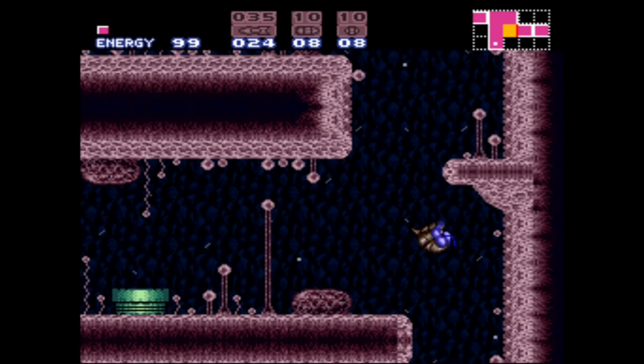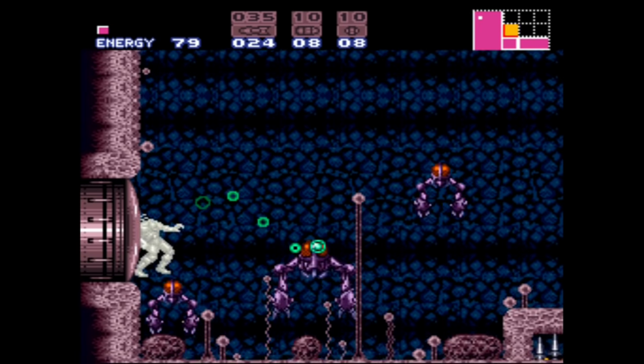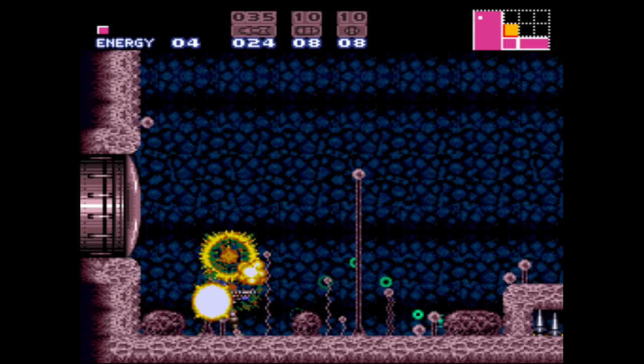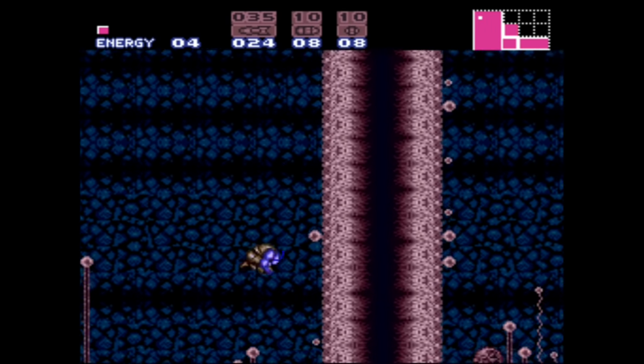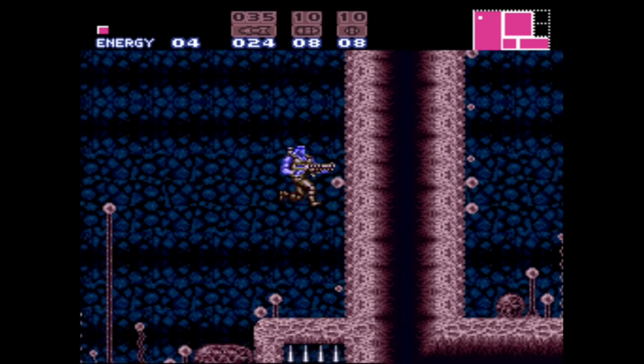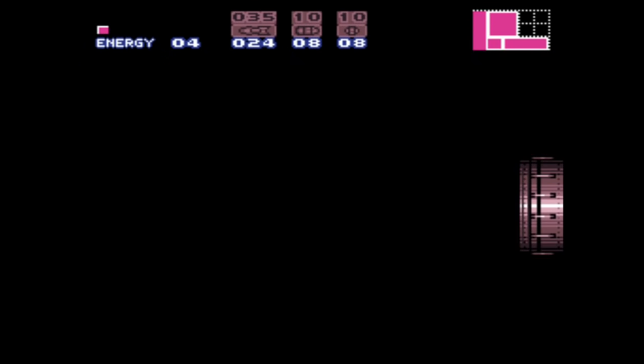We have enough energy to risk it. Let's do it — to the side hopper room. Just don't get hit by the big one. Okay, that was a little bit foolish. But Wave Beam was to open this. And Gravity Suit is in a really cool spot. Now that we have Speed Booster, we're going down to the waterway of Pink Brinstar. This is our next energy tank.